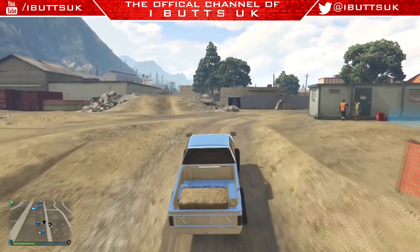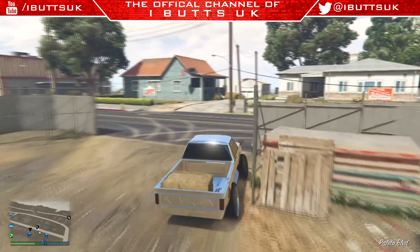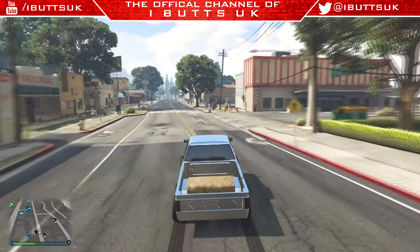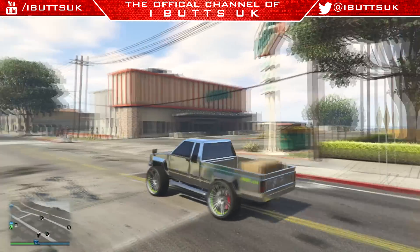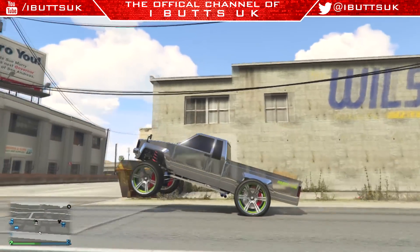As you can see it's already really hard to drive like this, and it's kind of hard to set up the wheelies. Once you get one going it kind of pushes you to the side of the road. To start it, you want to reverse over the hay bale so it slams to the front of the truck.